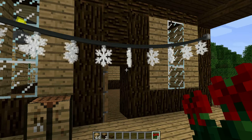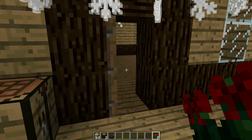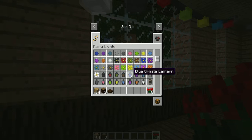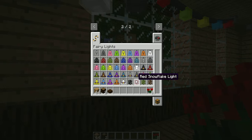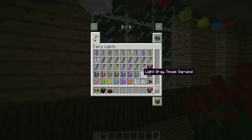Over here I have snowflake lights hanging. They're pretty easy to craft — I'll show you in a second how to craft some. Let me show you some of the other lights I've got hanging. There are different colored fairy lights, black lanterns, pink lanterns, paper lanterns — they have all different colors. Orb lanterns, flowers — I love the flowers — ornate lanterns, oil lanterns, jack-o-lanterns, skull lights for Halloween, snowflakes, icicles, meteor, more tinsel garland, and pennants.